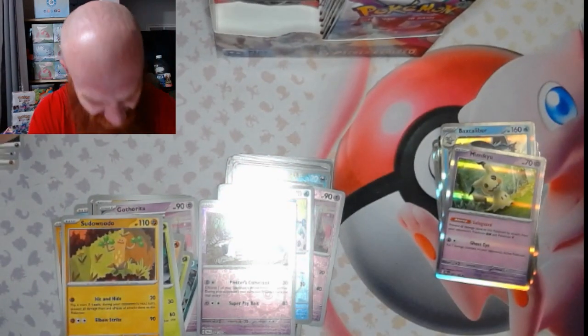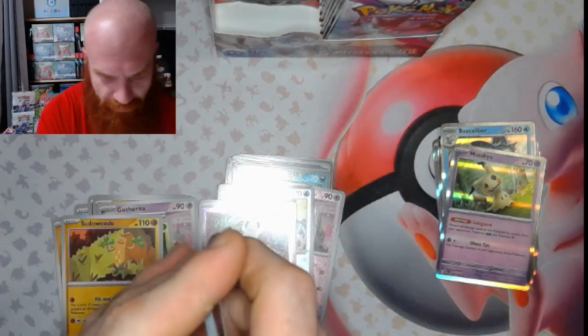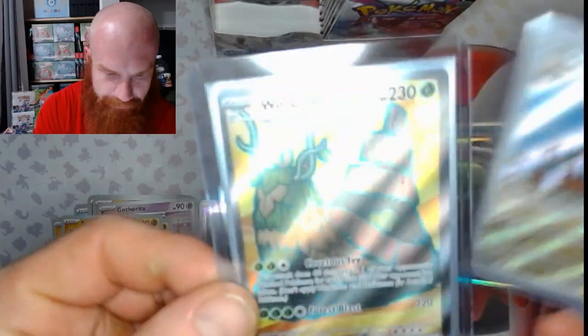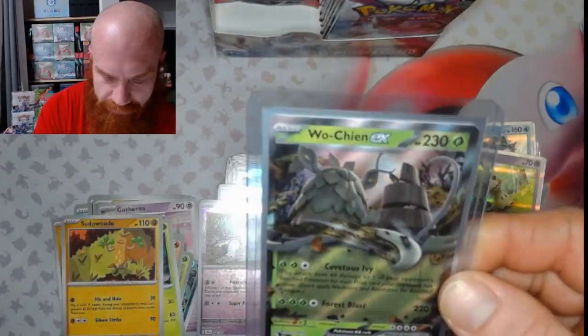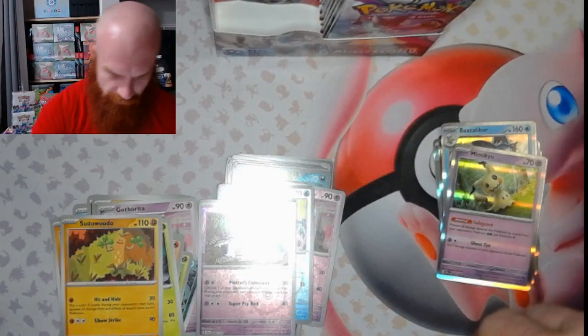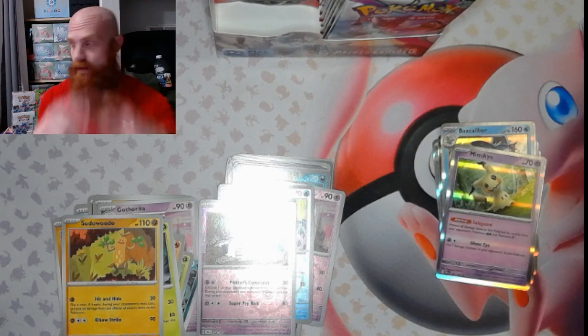That's ten packs right there. One, two, three, four, five, six, seven, eight, nine, ten packs. Out of those first ten packs of this booster display box, we've got a Wochan EX Ultra Rare, a Ferigraf Illustration Rare, and a Wochan EX Double Rare. Ten packs, three hits — about 30% out of this booster display box. We'll be back with another video to see how the rest of this goes, but until then fam, good luck, and we'll see you next time. Peace out.